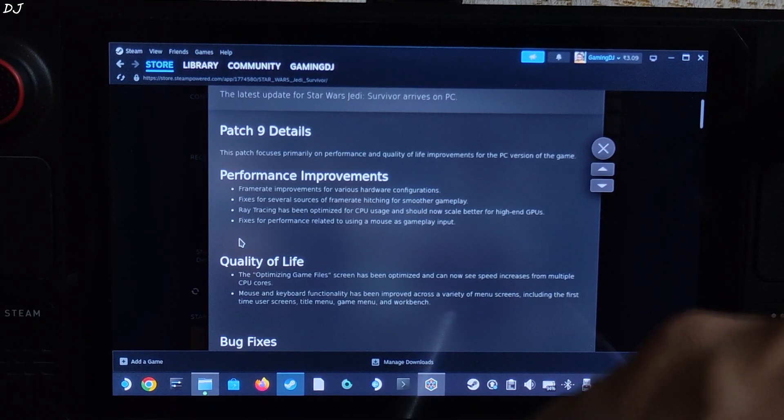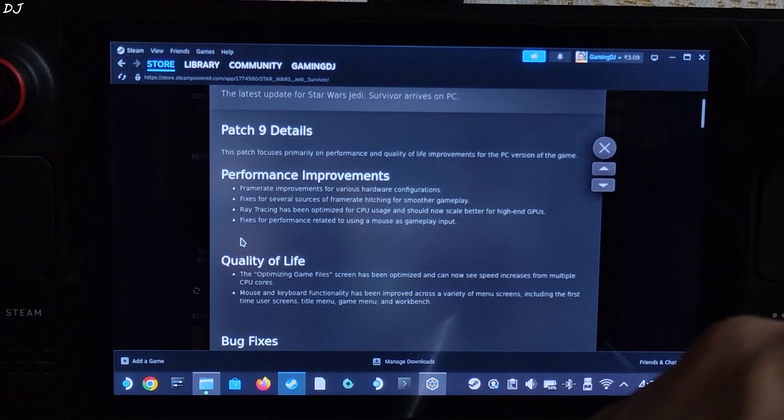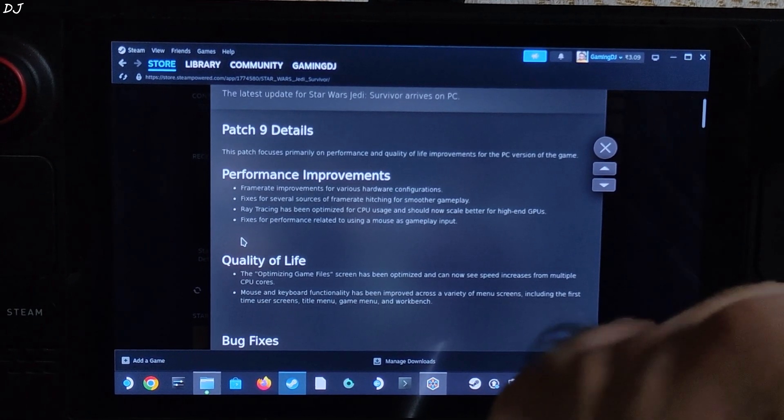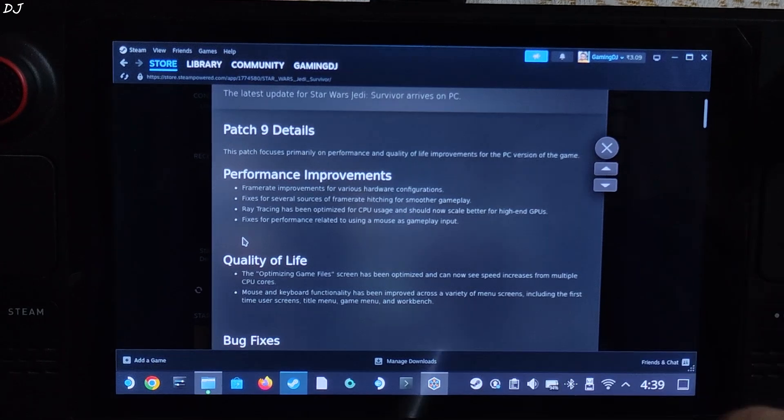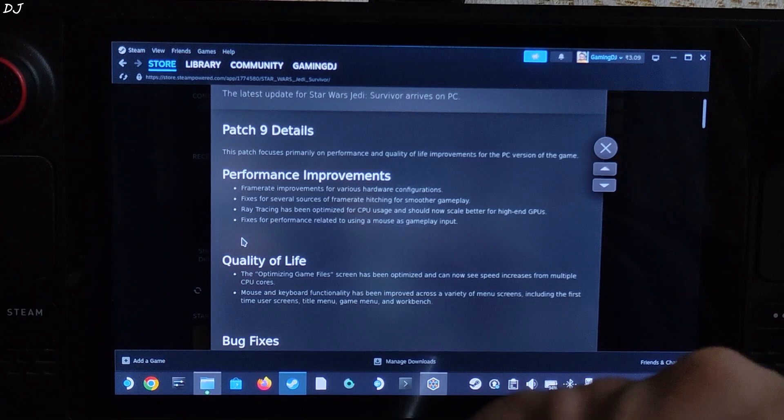Unfortunately I was not able to get the DLSS Enabler mod working in this game, all thanks to EAF — it prevented frame generation from working. DLSS Enabler is a free FSR 3.1 frame generation mod. Unlike LukeFZ mod, DLSS Enabler is completely free. I will let you know about the fix once I have found it.